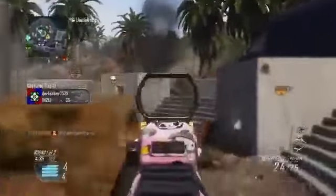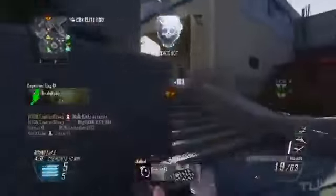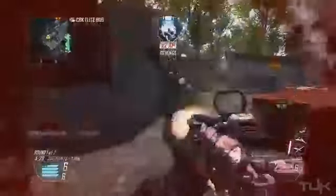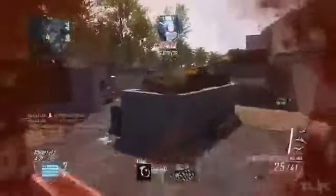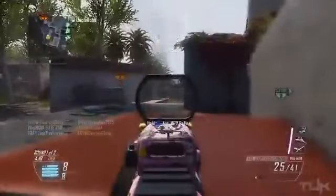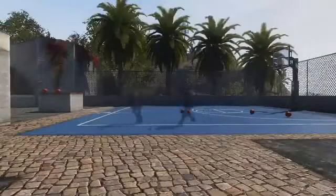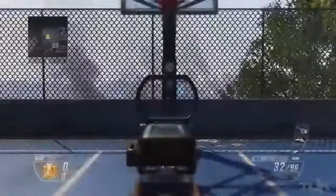From these tests, two things are clear. First, Stock is fairly useful with SMGs and shotguns, but you can manage without it. Second, Stock makes a huge difference with LMGs and assault rifles. More importantly, assault rifles and LMGs are the weapons you use when moving aggressively around the map, and Stock plays a huge role in the gunfights you win while doing so. When it comes to strafing, you don't need Stock with an SMG or shotgun — but with an assault rifle it is absolutely mandatory. Strafing with an assault rifle without Stock is basically useless.